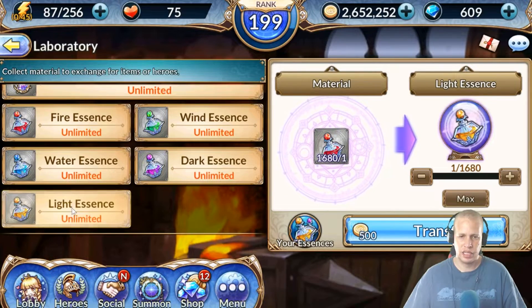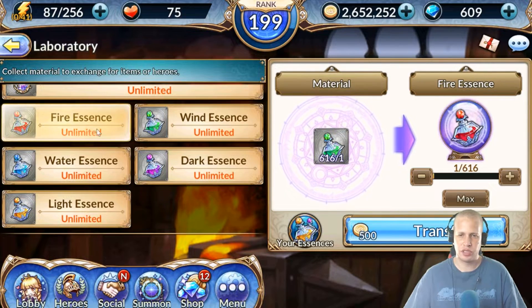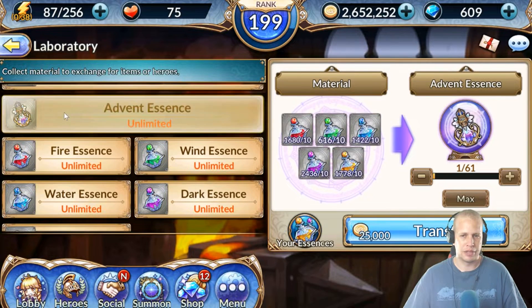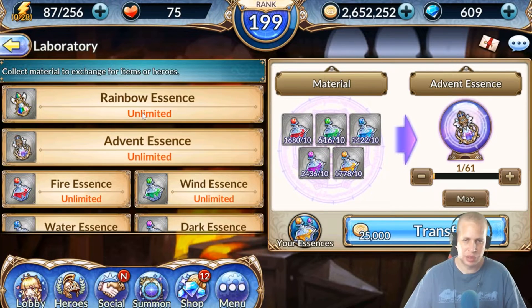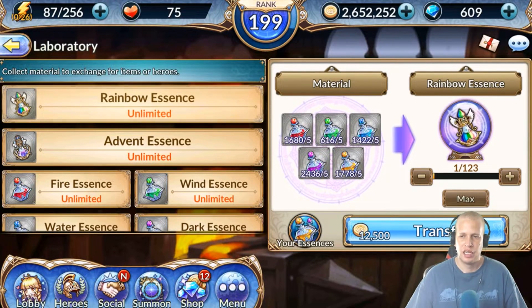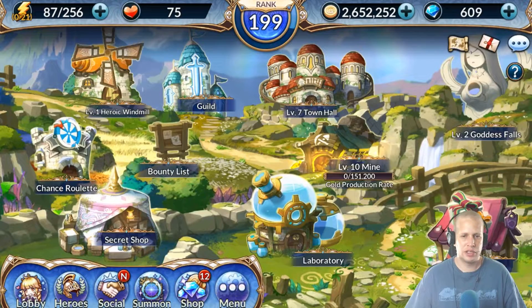Like, I'll even demonstrate - one big light essence and boom, there it is. So if you have a bunch of one essence and not enough of another, this is a possible solution for you. Same thing with advent essences - it takes 10 to convert. We got a little spoiled with advents in the beginning week because advents were half off. Now I'm starting to run low and kind of regretting not hitting those advents more. And rainbows - you know how rainbows go.